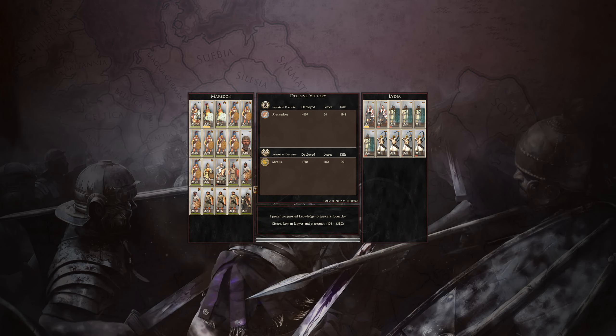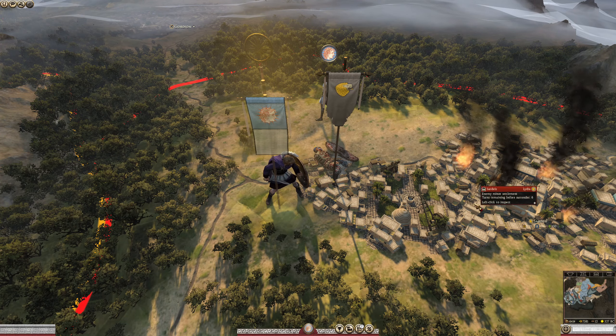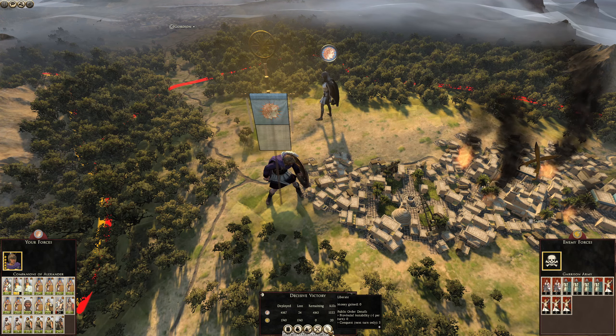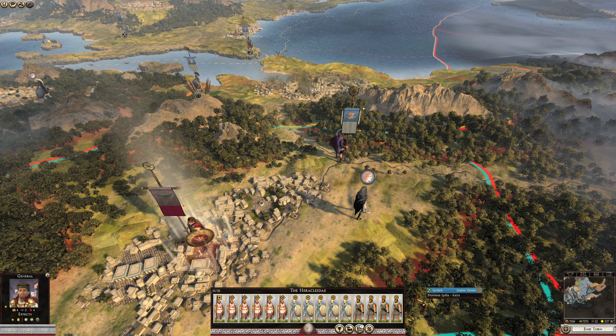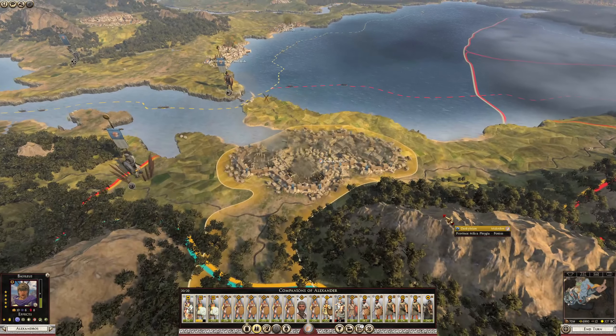24 losses is good. 157 kills for — was it 24 cavalry in that unit? And 610 for our General. Nae bad. And Sardis — I am not going to occupy. I could liberate, actually. I was thinking about just razing it, but why don't we liberate it? Yes, I like that idea. Three-quarters stack in there straight away — no doubt you'll like me quite well too.